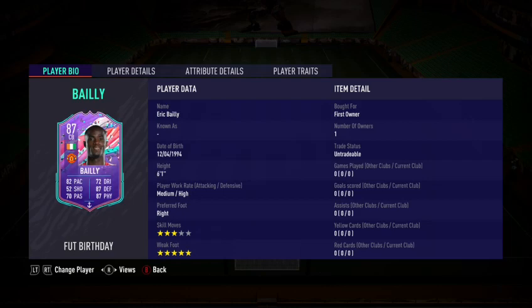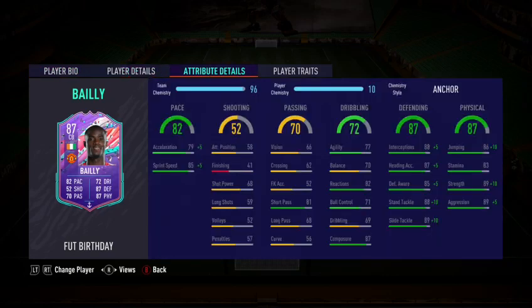His stats: 5-star weak foot, which is way more important than skill moves on a centre-back, because you need to be able to pass it around the back line without failure — nice that he's got that. Medium-high work rates, quite nice, good defensive work rates. I wish he had low-high, but medium-high is okay. He's 6 foot 1, which is okay for a centre-back. Good league — obviously Man United. I put an anchor on him because I want to get that strength, jumping, and aggression up as much as possible, because I like that on a centre-back for 6 foot 1 as well.